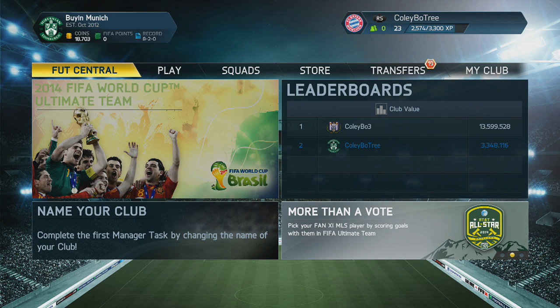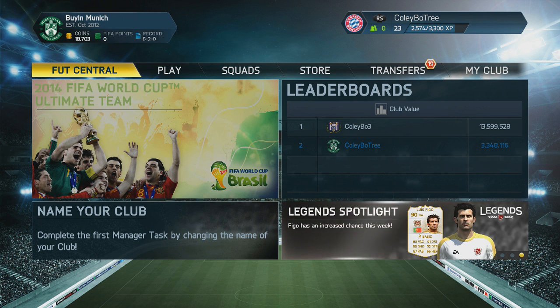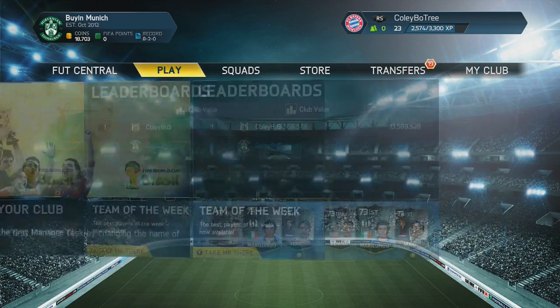Before I get started, I want to give a quick shoutout to FootcoinEmporium.com. They're a cheap, quick and reliable place to buy your Ultimate Team coins and if you use the discount code Coleybo3, you'll get 5% off all your orders, so go check them out in the description below.